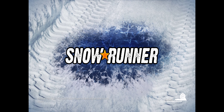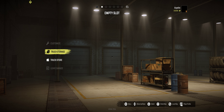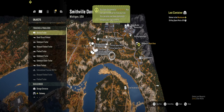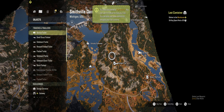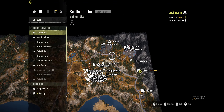Alright, boom. So you can't do anything, and go back to the garage. So what you need to do is — I was on Smithfield Dam, and in here this happened to me. One of my trucks got stuck somewhere way underneath the ground — like all my trucks were scattered — and I couldn't do anything.